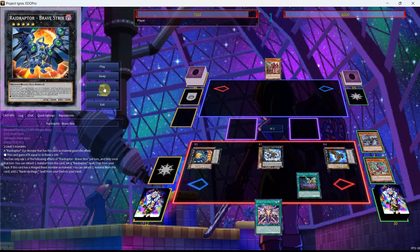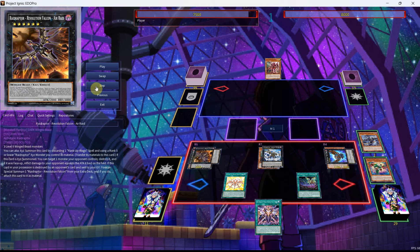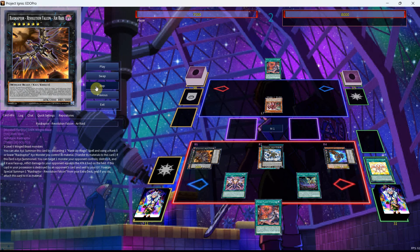We're going to continue here by using the effect of the Brave Strix to get ourselves the search for the Rank-Up Magic Raid Force. What this is for is to give us the Rank 6, because we need Rank 13 access. We're just going to end up setting the Rise Rank-Up Magic, as we're able to use the effect of Roost. This will give us the ability to draw one. We'll set the Rank-Up Magic as we'll go on to our opponent's turn. From here, we can then use the Rank-Up Magic at any point where you want to respond to your opponent — using the Rank 6 along with the Arsenal Falcon in order to go into the Rank 13.